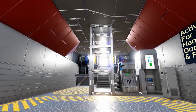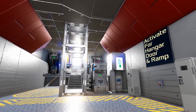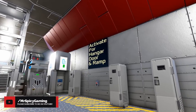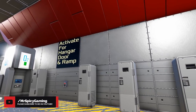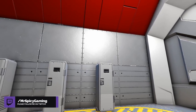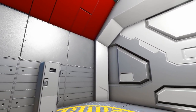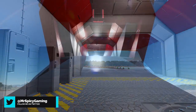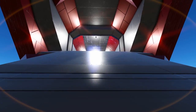Here we are in the lower hangar bay area which is obviously for your hover vessels. We do have a sign on the wall that says to activate the switch for a hangar door and ramp. There is no automatic motion sensor logic in the ship, so if you want to add it you will have to put it in yourself as the creator says, or wait until he gets it updated later with that logic added.